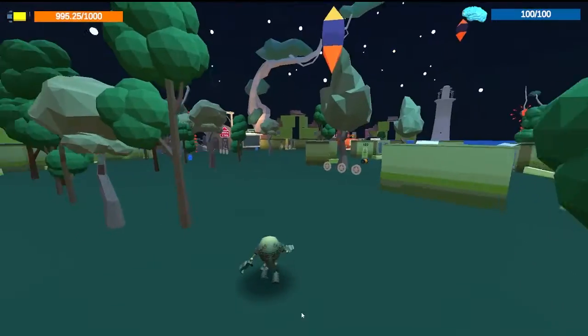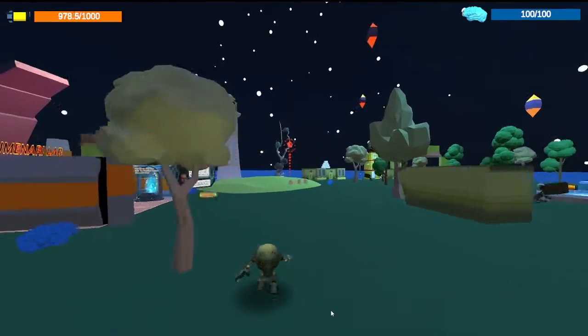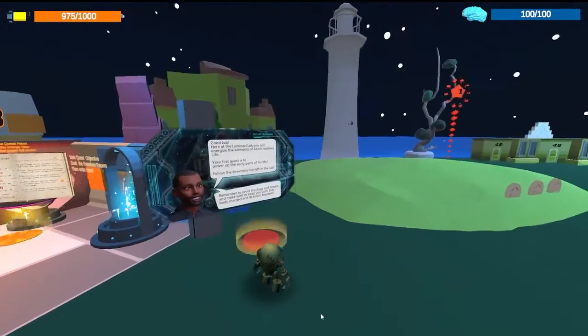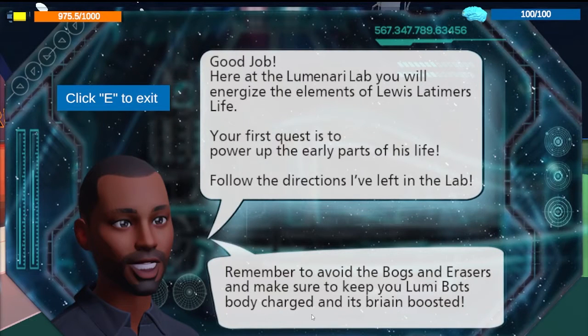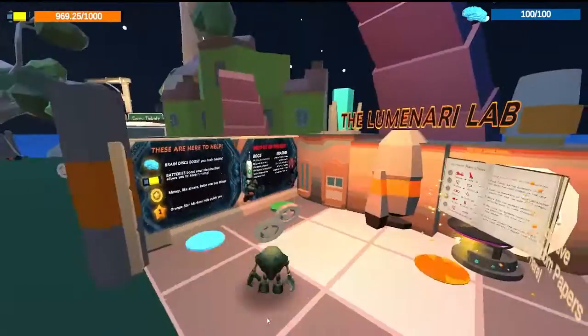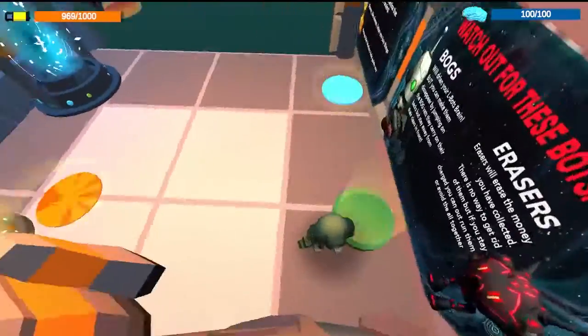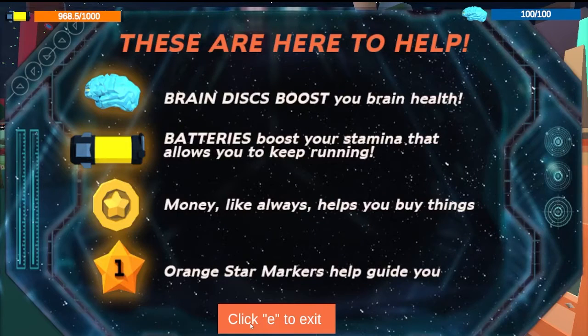You don't have to do that — you can head right over to the lab. I'm making sure to look out for things called bogs and erasers to not get attacked by them; you'll learn more about those in a little bit. We go to the red dot, step onto it, and we're congratulated for getting to the lab. Ricky will tell you everything about the quests and what you need to do. There's also information about the bogs and erasers: bogs take your health, erasers take your money on this quest. There's information about the things that help you — the brain disc boost, batteries, money, and the orange star markers that help you get through the quest.